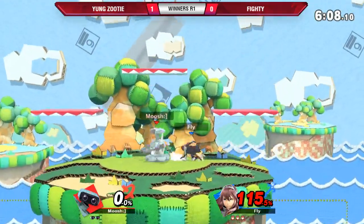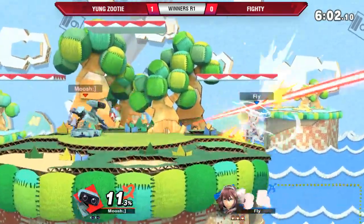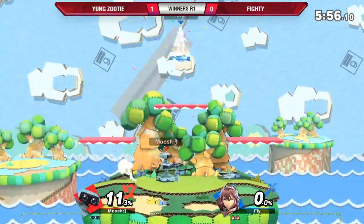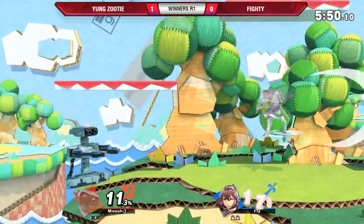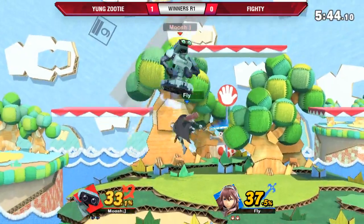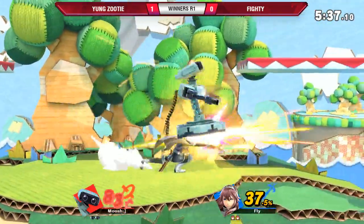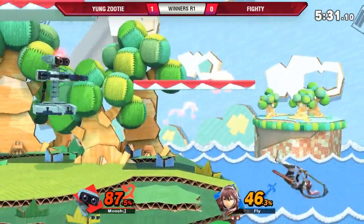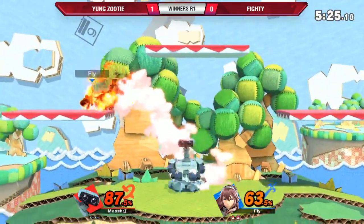He air dodges — speaking of tripping — and when you do the air directional dodge you have way more lag coming out of it. Fighty now has the lead! The gyro up smash setup — young Zooty has gone for that at least ten times in the set. The dashing up tilt punishing the air dodge — that's what you want to do. He over-committed with the fair but still has an advantage. With the implementation of directional air dodge, players need to start learning when to cash out mid-combo and get that bonus punish.